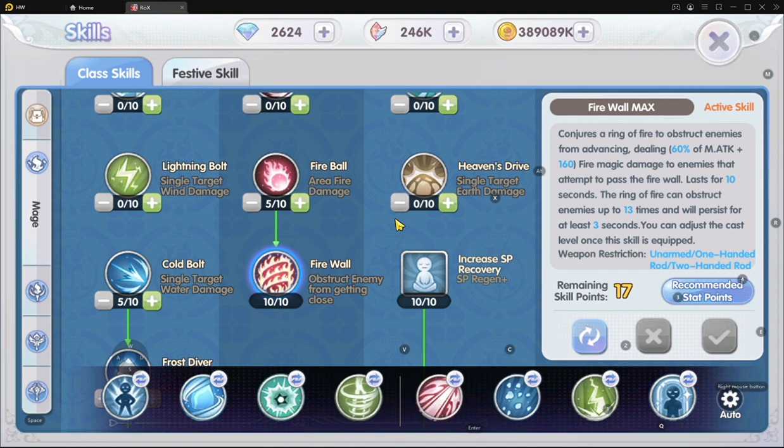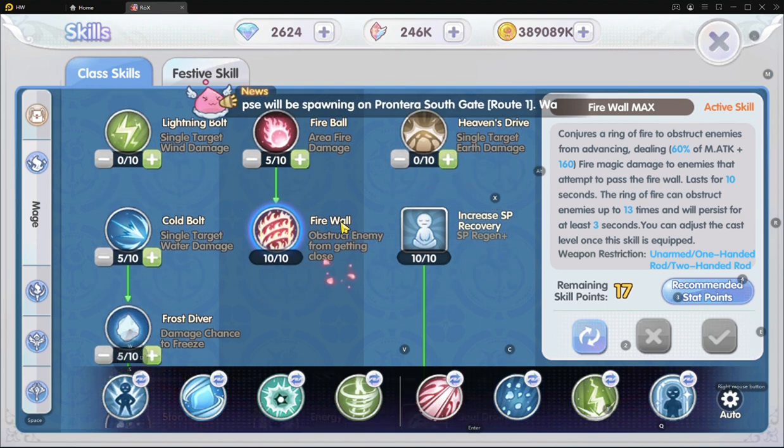Firewall actually helps us so much — we can probably AFK without using any HP potion. Maybe SP potion, depending on the situation. If our SP is hitting 50% and above, we might need some SP pots. But for HP, if we have lifesteal from our shadow equipment, we should be fine. So having Firewall is really, really great — it's something we must all have.